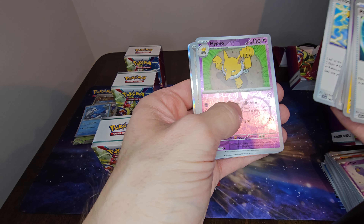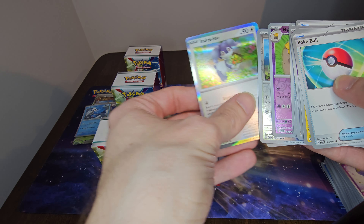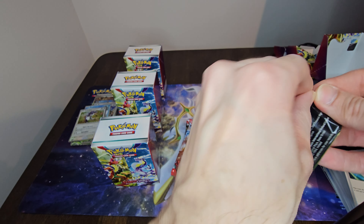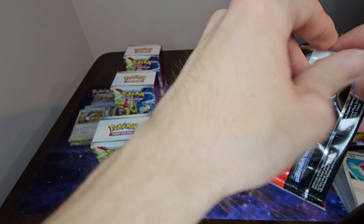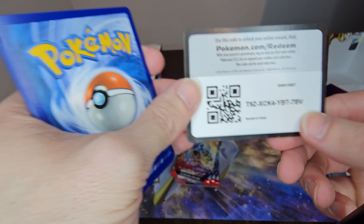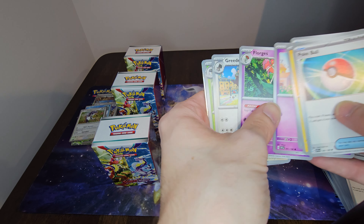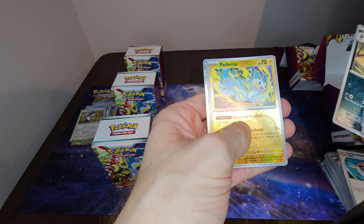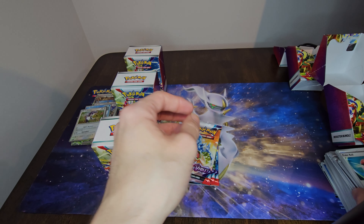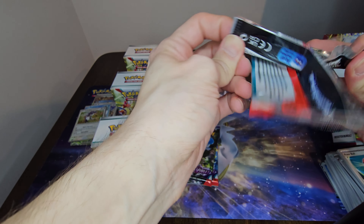We got a reverse Hypno which I actually don't think I've seen yet, and a holographic Indeedee which I don't believe I have. I'm getting confused because I've pulled Indeedee so many times in other sets that they're all starting to blur together. We also got a reverse Finizen, a reverse Pachirisu, and another Slowbro — Slowbro is just popping up all over the place. I think that's like my fifth Slowbro.